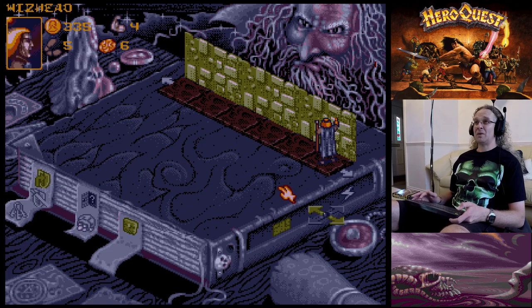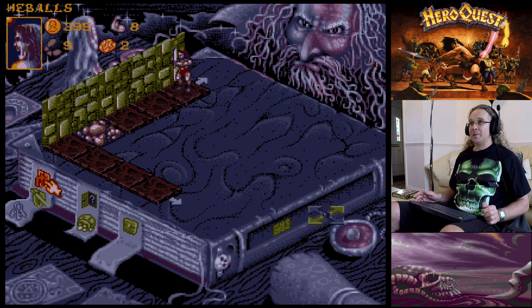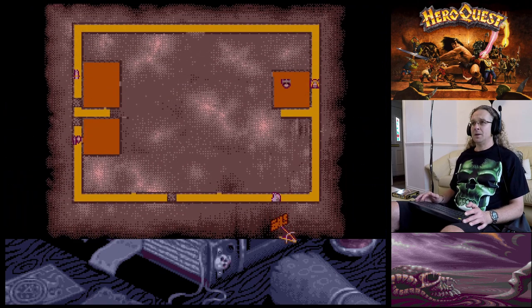Let's check the map - the Dwarf is down there. I'm not going to move too far because any one of these tiles could have a trap on it. The Dwarf has nine moves but we'll search for traps and secret passages first. 'A secret door creaks open in the wall!' We can't go past because there are rocks blocking - let's check the map.